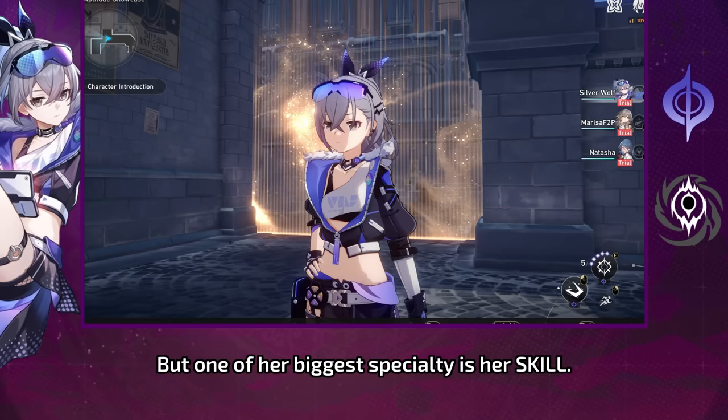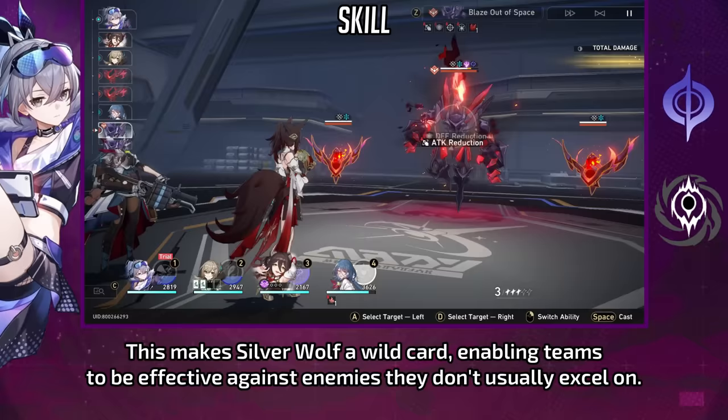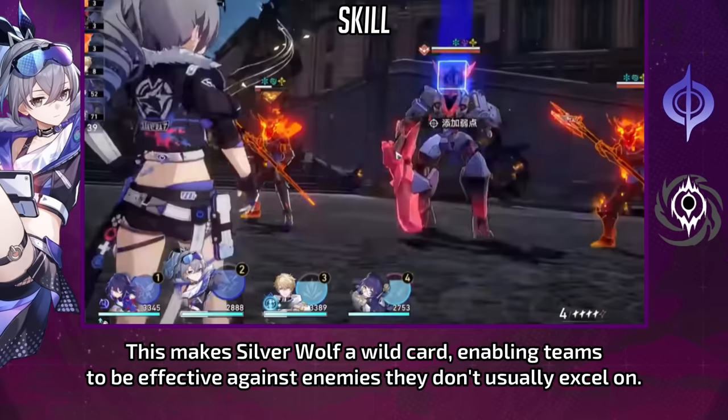Silver Wolf can reduce an enemy's defense, attack speed, and damage resistance. But one of her biggest specialties is her skill — her skill temporarily adds an extra weakness on an enemy. The implanted weakness type is the same type that exists in your team, making Silver Wolf a wildcard and enabling teams to be effective against enemies they don't usually excel against.